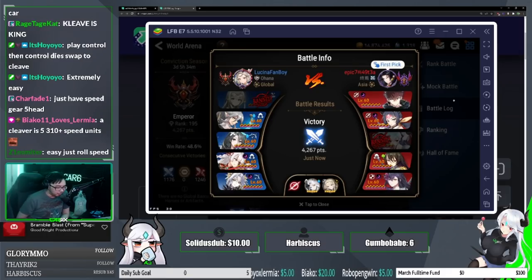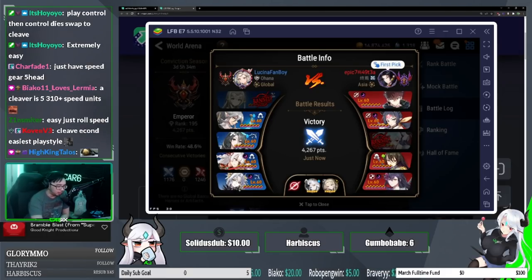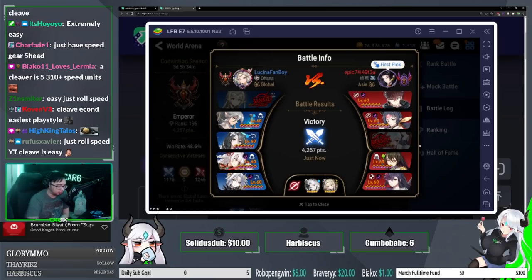BBK and Briar aren't the most common cleave units — normally we see Pavel, green Vildred, Sid, Watcher, and other DPS with speed imprint priority. Why do you use those two, Lucina?